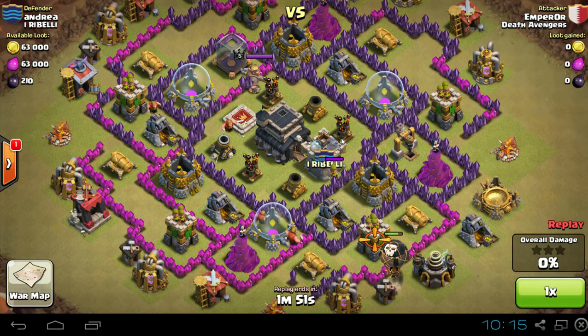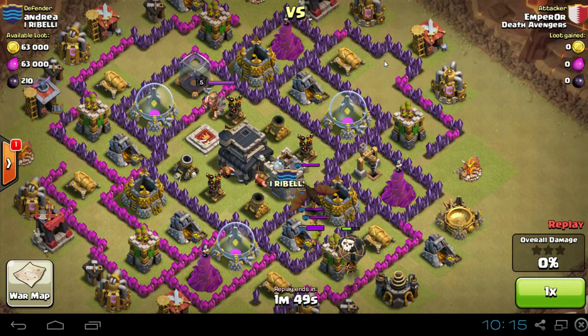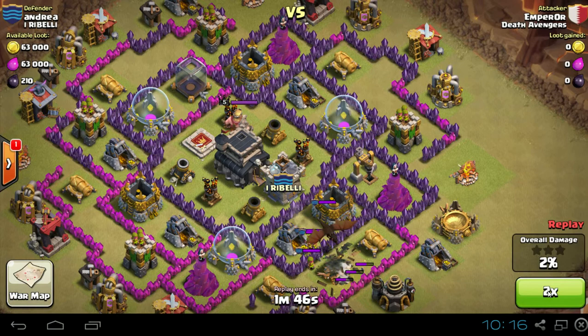He's going to do a good job of getting the Clan Castle troops to come out. He's coaxing them with a balloon, then he's going to bring them over here to the right hand side to take them out so he can move through this guy's base.